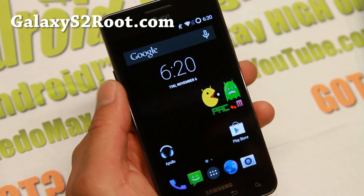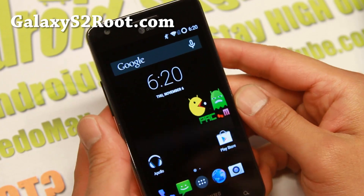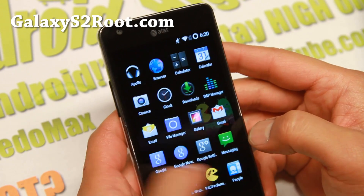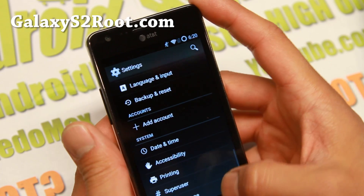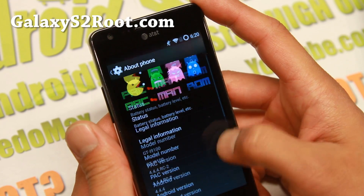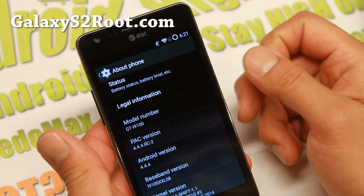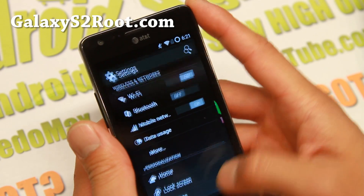Hi folks, Max from GalaxyS2Root.com for this week's ROM of the week. Check out the latest Pac-Man ROM. I reviewed this back at 4.4.2, and now it is back better than ever with 4.4.4. Android 4.4.4, and you can also install it on the AT&T Galaxy S2 if you use shift-kernel, and I really like it.